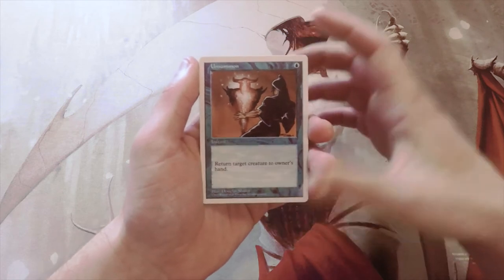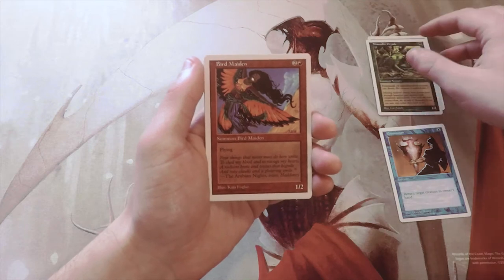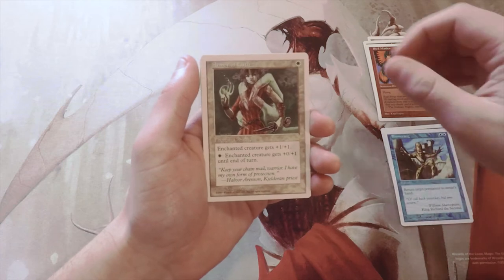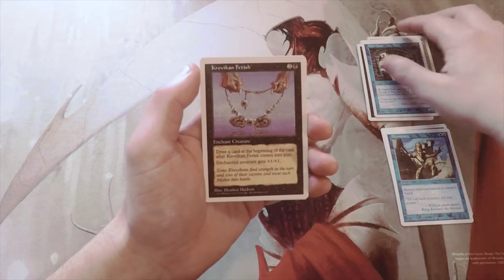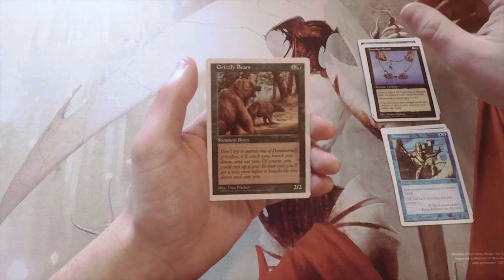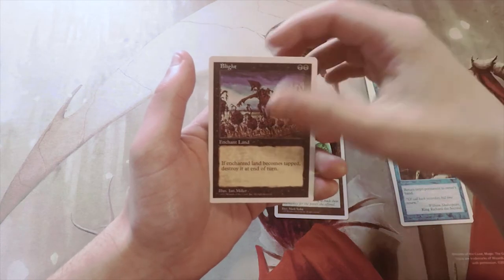Starting off we have an Unsummon, a Shield Wall, a Shonadin Dryads, Bird Maiden, a Boomerang, an Armor of Faith, Scathe Zombies, Dark Maze, Crovican Fetish, Grizzly Bears, Ash Nod's Transmogrant — that might be the rare, I'm not sure — Air Elemental, and Blight.